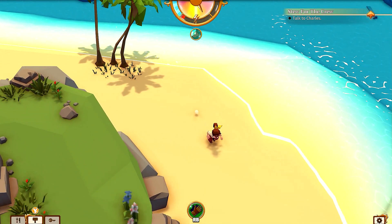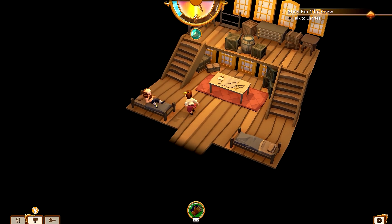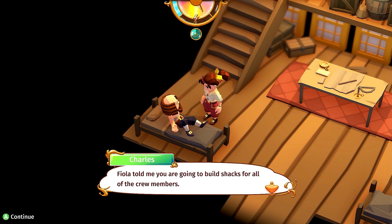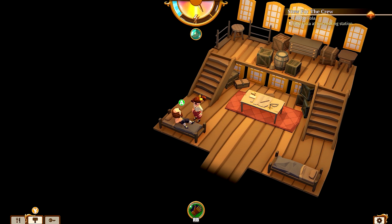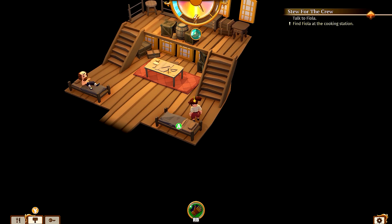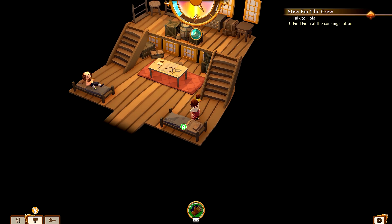Let's see what dad has to tell us. Hey dad! Ahoy Sparkle! Fiola told him I was going to build shacks for all the crew members. I did it already dad — he says that is incredible! Fiola is working on a solution for feeding the whole crew with delicious meals. Please check on her and lend her a hand if she needs it. I am so tired — I'm going to end this episode here. We'll continue in the next one! See you guys next time — have a great day, bye bye!